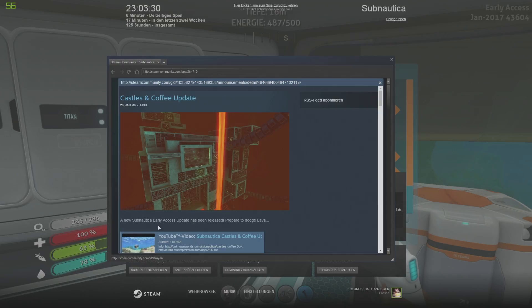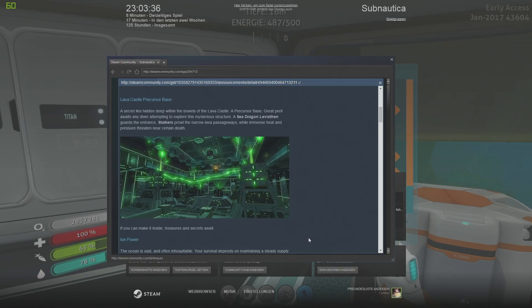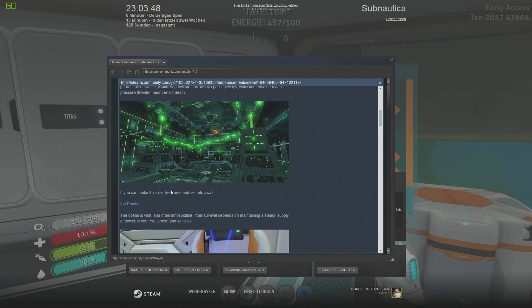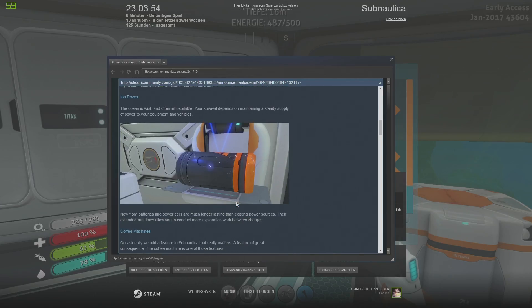Da unten steht es ja auch. Jedenfalls, das ist die Secondary Facility unten im Lava-Biom – Lava-Castle-Precursor-Base. Das ist normalerweise die Secondary Facility, wo man ja normalerweise die Koordinaten haben müsste. Jetzt kann man Ionen-Power-Zellen herstellen – mit diesen Ionen-Kristallen.